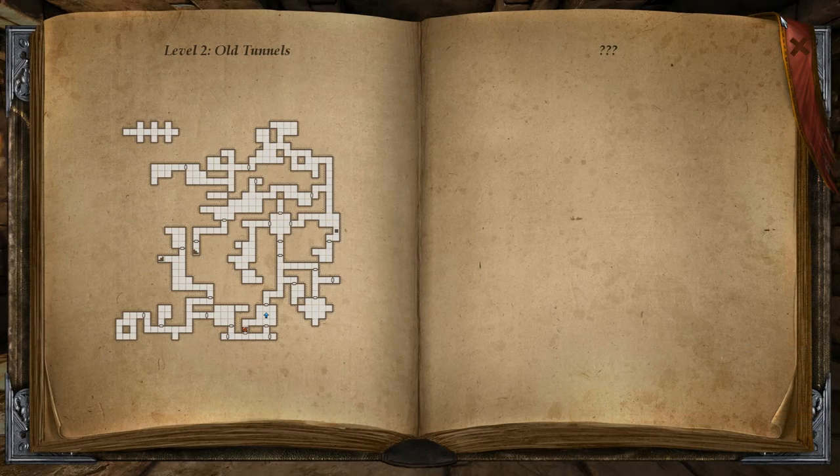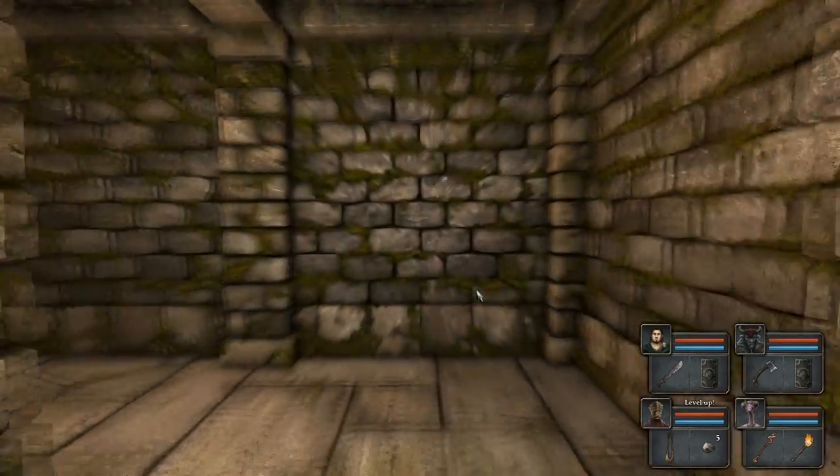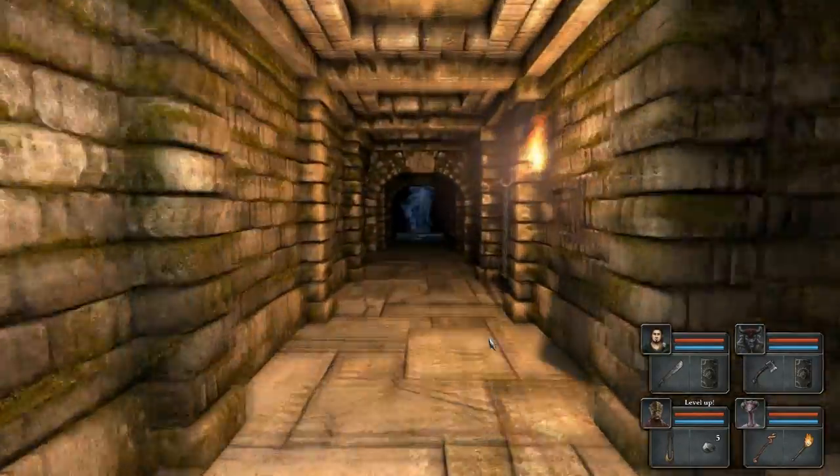So we'll go into the auto map and erase that note. Let's go ahead and descend to the bottom level. I'll get there as fast as I can.